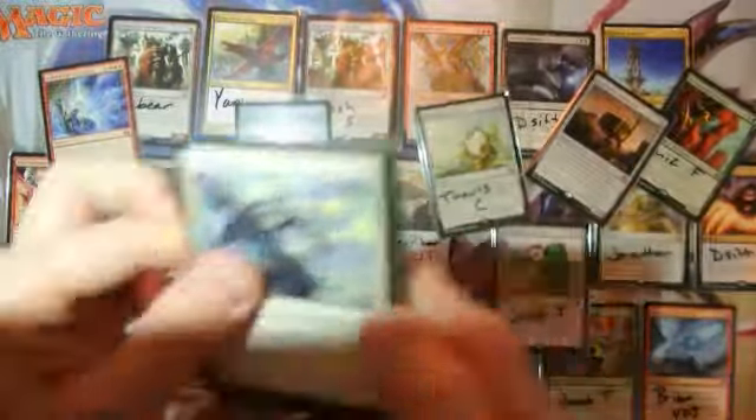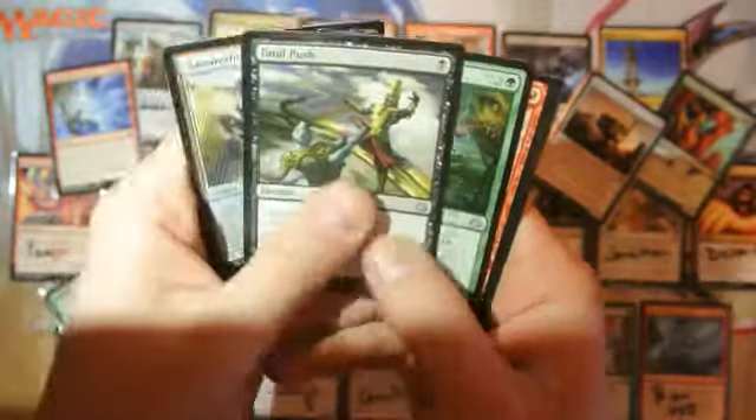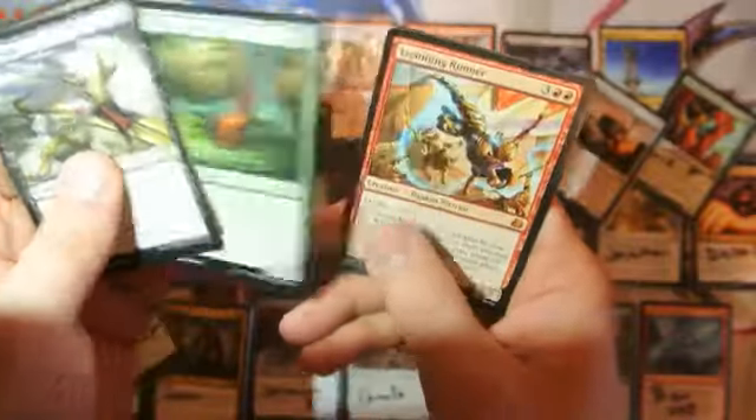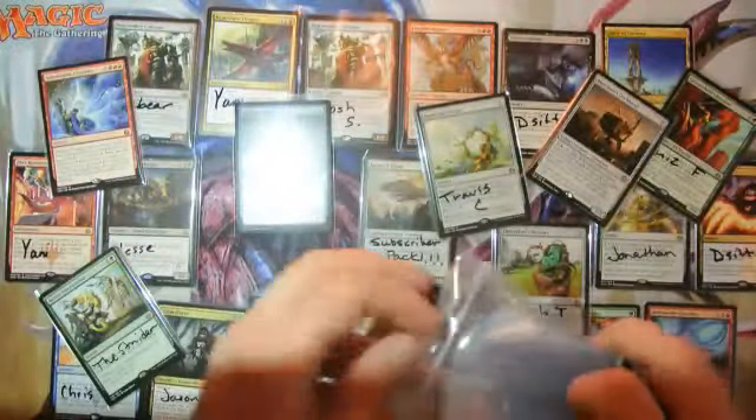And the last pack for this crazy video of quickness. Daredevil Dragster. Fatal Push — that's pretty good, right? Pima Aether Seer. And a Lightning Runner — another mythic rare, a red card. Pretty good pack. I mean, it's a mythic and there's a Fatal Push, so very, very nice.